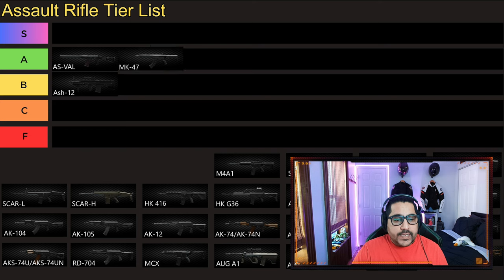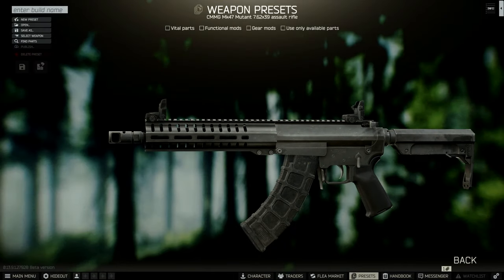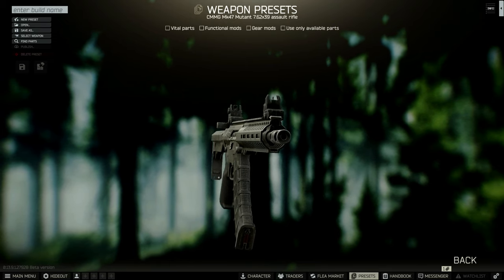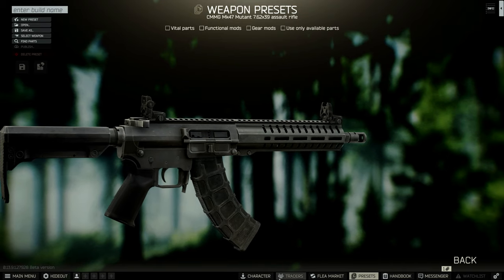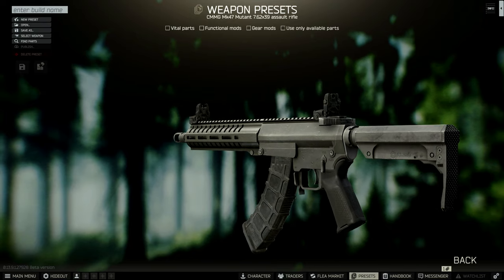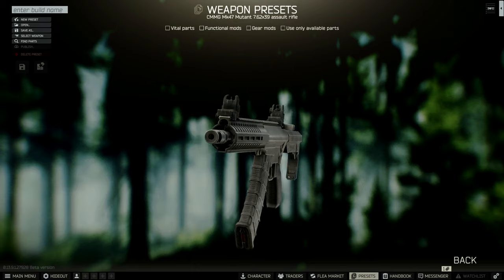Next gun is going to be Mk 47. We're going to put that right in A tier. 7.62x39 is a great round, especially with the addition of the 7.62x39 PP — more people are going to run this caliber. This is a great gun and it shows with being part of the meta every single wipe since it was added to the game, which was several wipes ago.